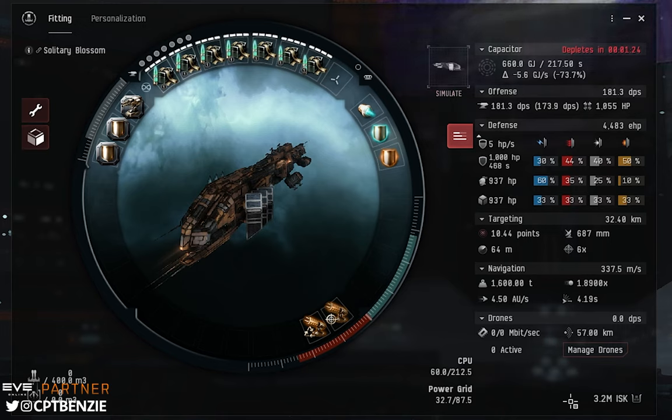For the majority of this epic arc we're going to be fitting for range, using long range turrets to snipe at foes from a distance. There are quite a few encounters that have large clouds of enemies in them, and if you go in guns blazing with short range stuff you're just going to get swamped and ripped to shreds. Whereas if you sit at range you can pick targets off one by one as they slowly drift towards you — this is called kiting, and it's a very powerful tactic.